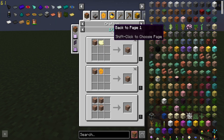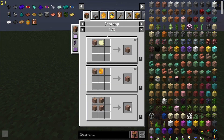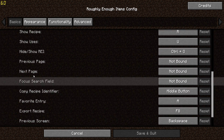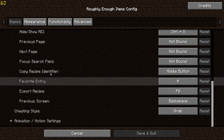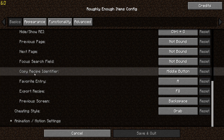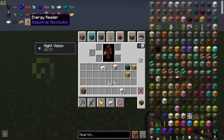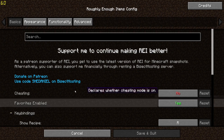If you have multiple uses for an item, you could set a keybind to go through to the next page and potentially the next category as well. You can copy the recipe identifier — so if there's a recipe and you want to know what mod adds it, you can do that. You can also set favorite items — if you press A that's how you favorite an entry, and press A again to remove it from favorites.